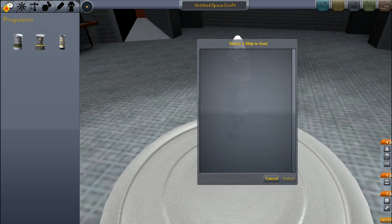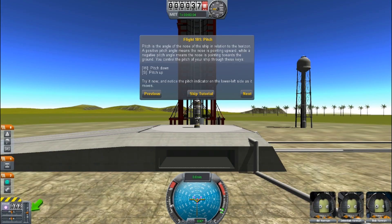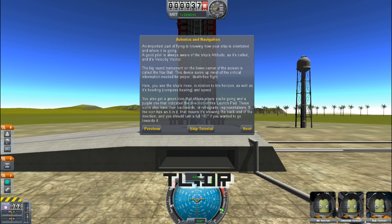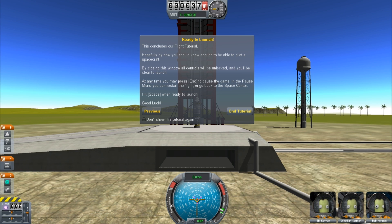Launch! Let's go. Wrong button. Launch. There we go. Tutorials — too lazy, didn't read. Blah blah blah. Press buttons to make stuff happen, blah blah blah.